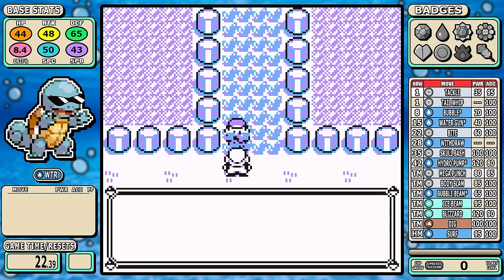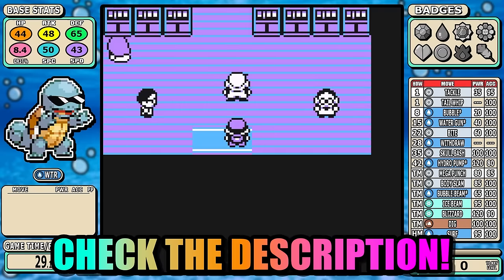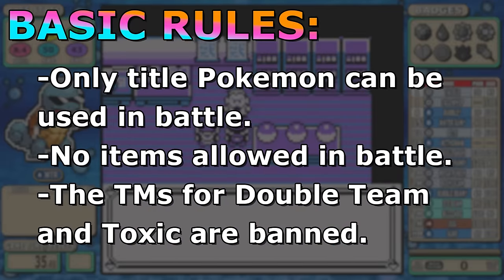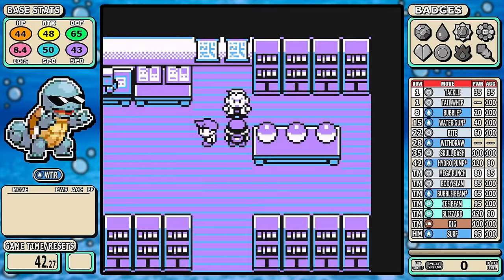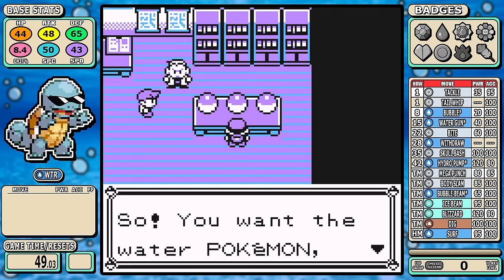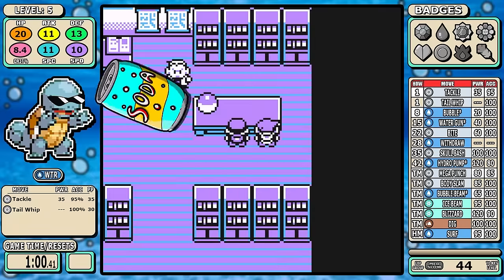Today we'll be taking a look at the third and final starter Squirtle in a Pokemon Red solo challenge. Check out the description for elaboration on the rules, but the basics are: I can only use Squirtle in battle, I can't use items in battle, and Double Team and Toxic are banned. The goal is to do multiple playthroughs, optimize Squirtle to get the fastest time possible, rank it, and stack it up against the other Kanto Pokemon.